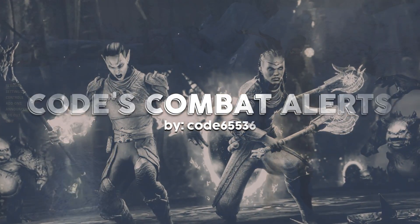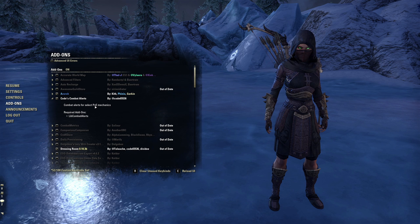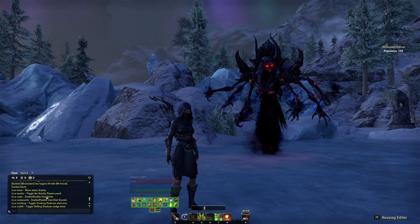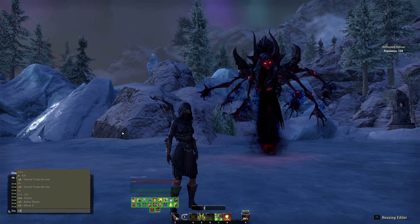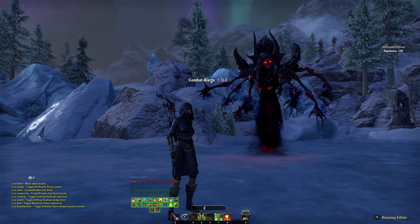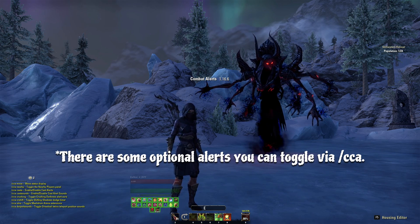Codes Combat Alerts by Code. Plain and simple, this one provides additional notifications and alerts for many PvE mechanics. Are you unsure of which attacks to dodge or block? Are you struggling with complex mechanics in dungeons? Codes Combat Alerts will help a ton. There aren't alerts for everything in the game, but you're going to die far less often if you have this installed. Most attacks in ESO have visual telegraphs, but not all of them. Codes is there to pick up the slack and help keep you alive. Some guilds even consider this a required add-on for in-game content. There's no additional customization necessary — just plug and play.